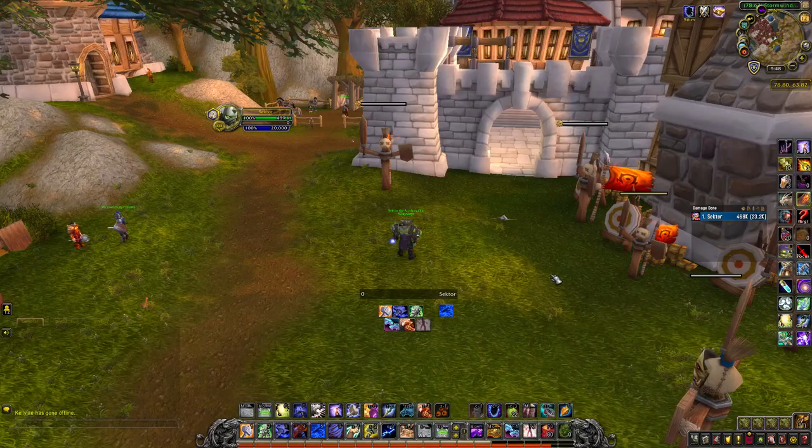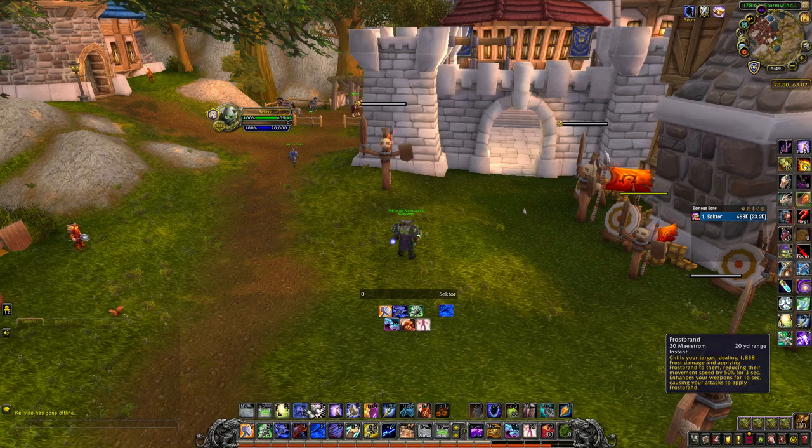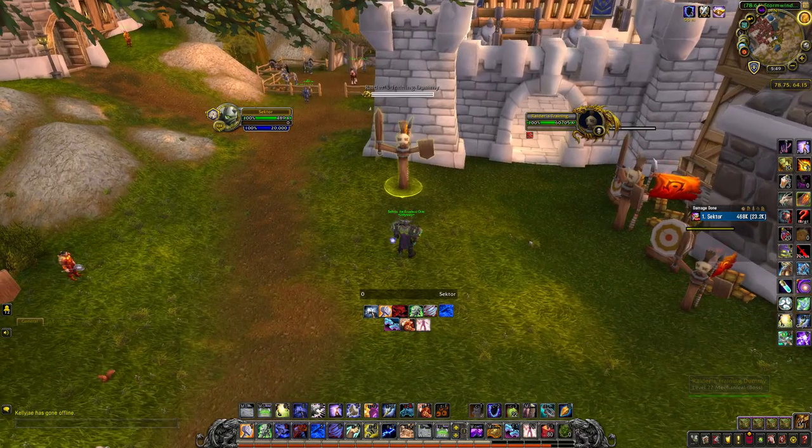Moving to rotation: Enhancement Shaman has spell priorities. The strongest damage ability is Stormstrike, followed by Lava Lash, followed by Rockbiter. Flametongue and Frostbrand you always want to keep active because they enchant your weapons and deal decent damage. Fury of Air should always be maintained as well.